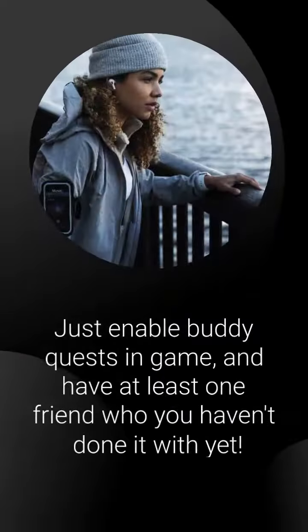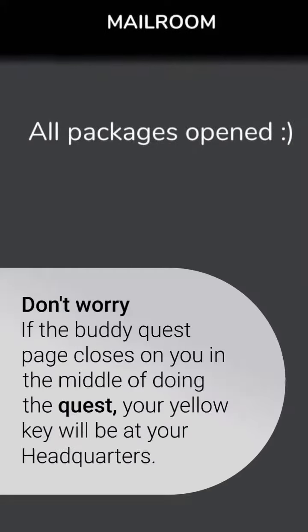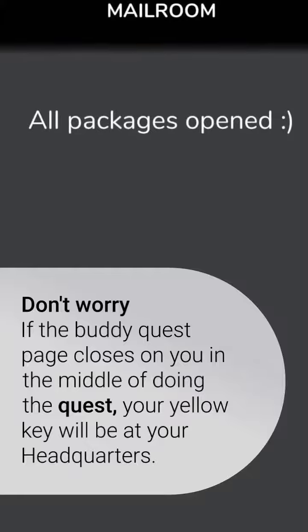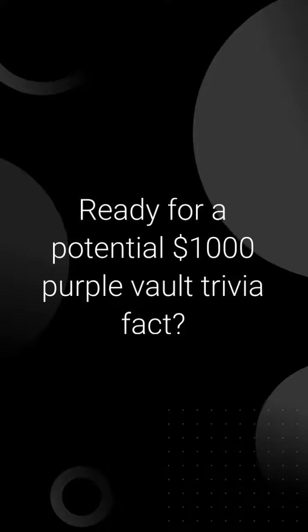Just enable buddy quests in-game and have at least one friend who you haven't done it with yet. Your buddy quest will last seven days before expiring and you can only have one at a time. Don't worry if you don't see the key while you're out hunting — if you miss it while you're out, it'll just be waiting for you in your mailroom.